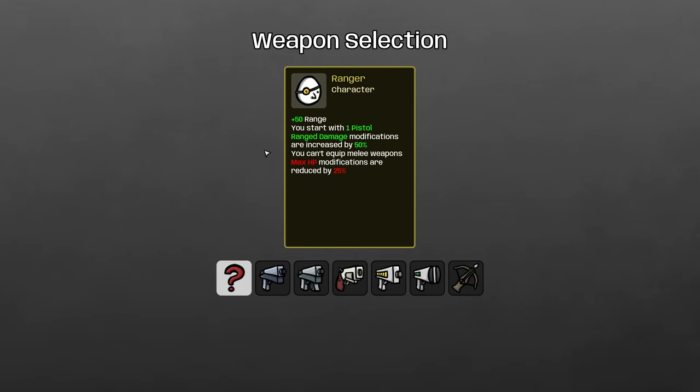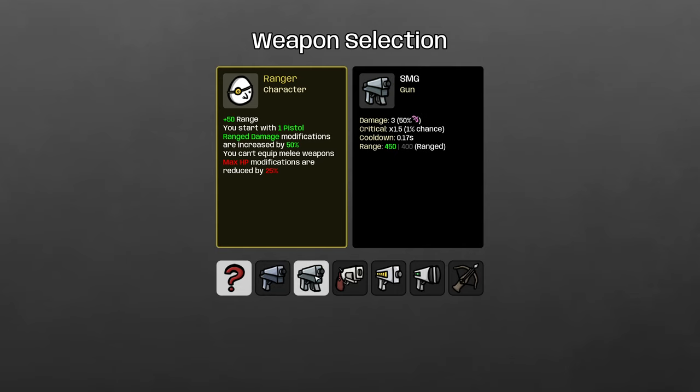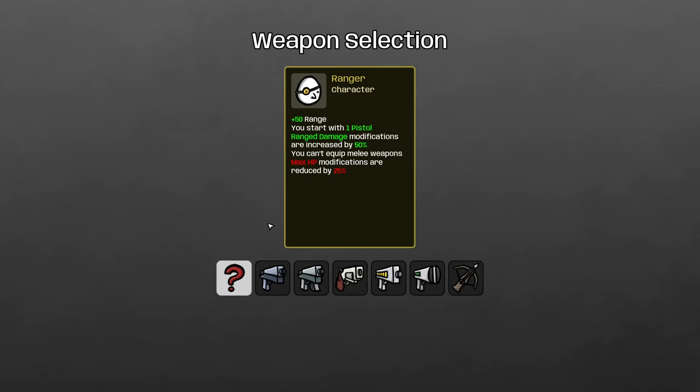For the Ranger, you have your choice of guns. You might think the best is the crossbow because the Ranger gets bonus range, or the pistol because the Ranger starts with one — but when you have the option of a submachine gun, it's the best gun and you should just take it. You'll probably sell your pistol at some point and just keep buying SMGs and shotguns. Pistol is pretty bad — probably the worst of the guns — and you'll want to swap it out for higher-tier weapons.